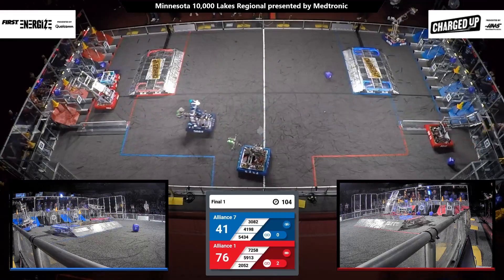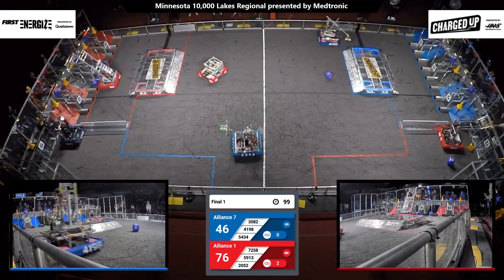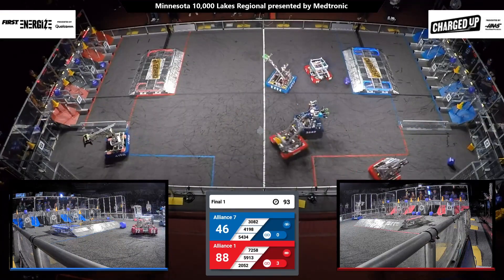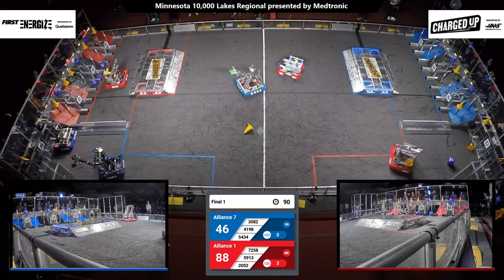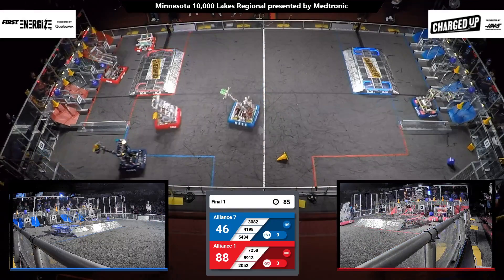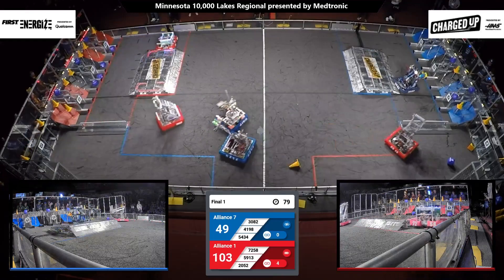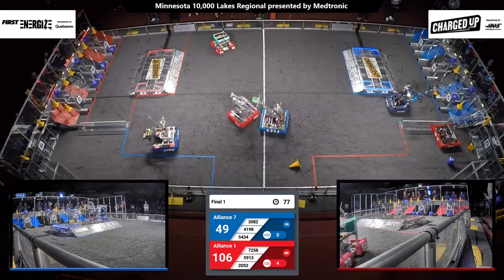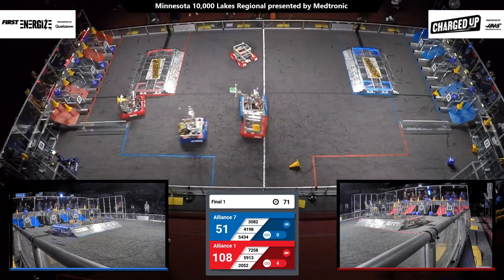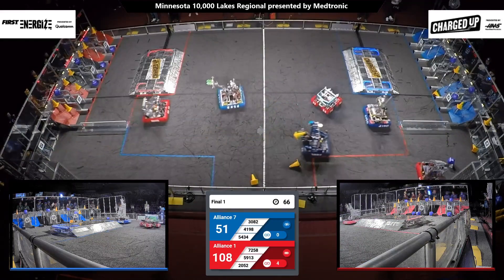5 more points for their alliance. Red Alliance robot scoring cubes in their bottom row. That's 72-58 — those are worth 2 points apiece. Red Alliance with the lead 88-46 as the Red Alliance has 3 links completed. Blue Alliance has many game pieces scored in their grids but not yet completed a link. Red Alliance has all of their top row completed. Some robots playing defense as well, with 54-34 trying to slow down some of the Red Alliance robots.